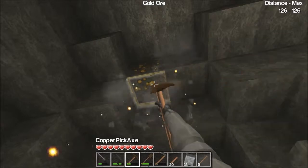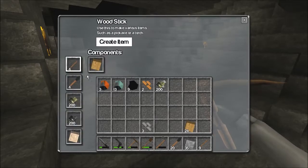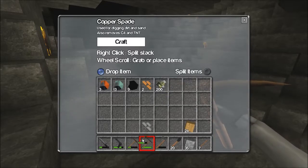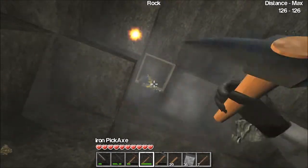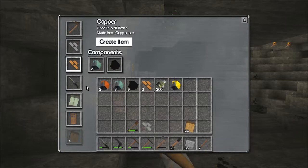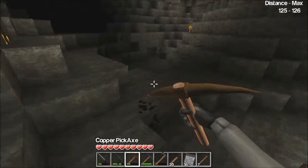Is this gold? Yeah, I got some but I can't get it with this pickaxe, so I need to build an iron pickaxe. Let's see if I have enough. Oh, there's one right there. There we go — now I have gold. Let's see if anything new shows up after that.